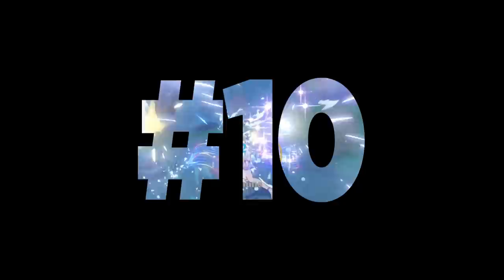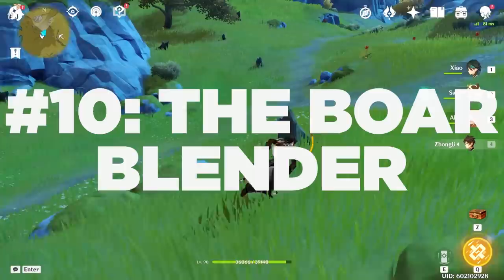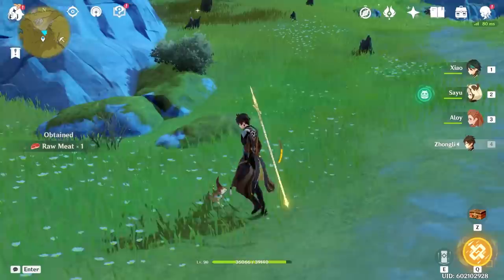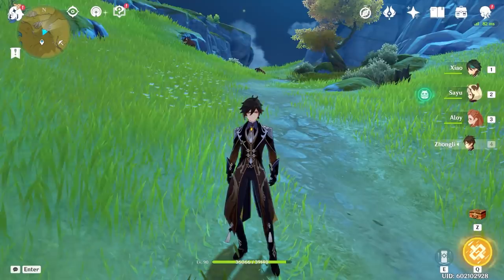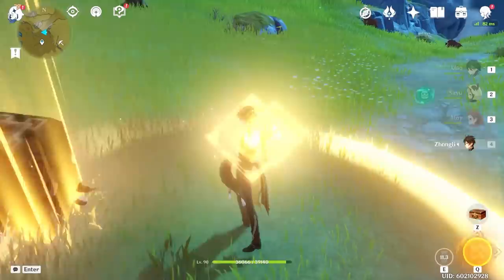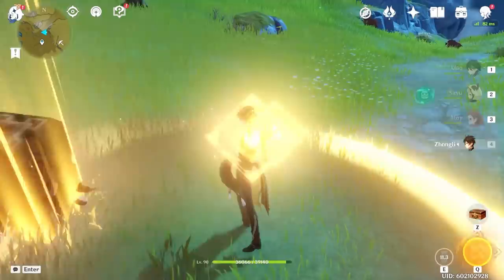Number 10: the Boar Blender. This team specifically: you have Zhongli to provide a shield so that way the boars, when they attack you, don't interrupt you. You have Aloy to not scare them off as quickly. And you have Sayu — she's the one that finishes the blender portion as she spins and destroys them all. And last but not least, you have Xiao, who is helpful for any last bit of boars that remain.